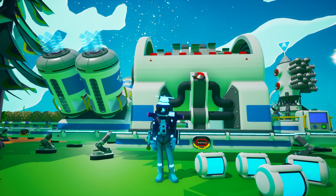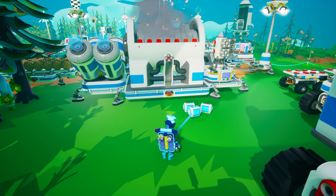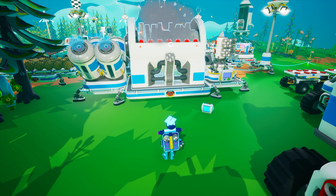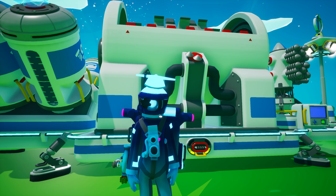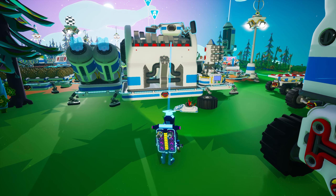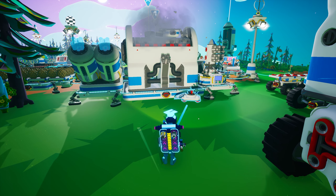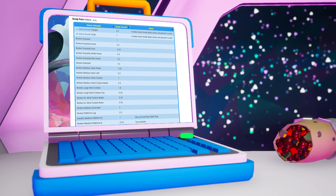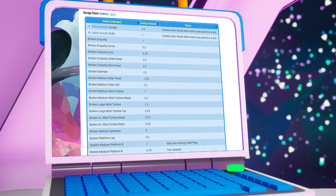Since every resource has a scrap value, each item you scrap will have a corresponding scrap value. For example, since glass has a scrap value of 0.5, you will receive half a scrap nugget if you place an oxygen tank into a shredder. Items that you cannot create but can still be shredded also have set scrap values. It is beyond the scope of Astroneer Academy to list the scrap value of every single item, but SDK Phoenix and the others who maintain the official Astroneer Wiki have gone into such detail — so you can visit the wiki's entries for scrap to look up the value for any item, including every possible debris type.